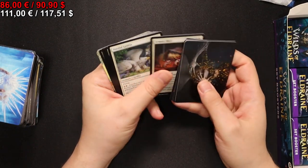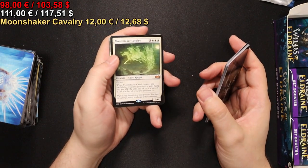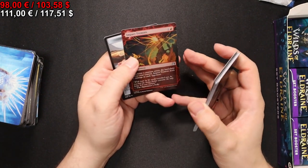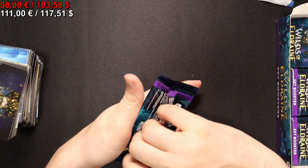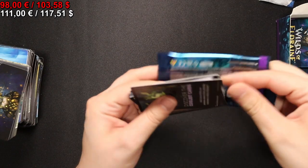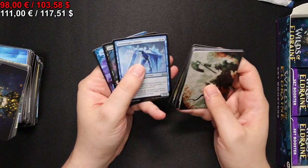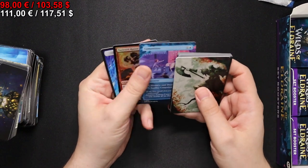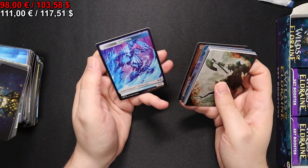We have once again a few commons and uncommons. Moonshaker Cavalry - really nice. Knightly Valor and Impact Tremors in foil for our enchanted slot. Then we have a Lich Knight's Conquest, Compulsion, and a Tethered Retter in foil, and an Elemental token.